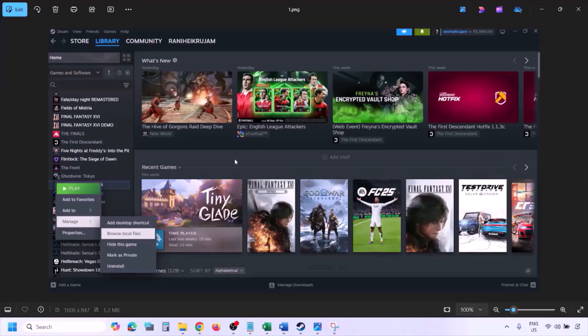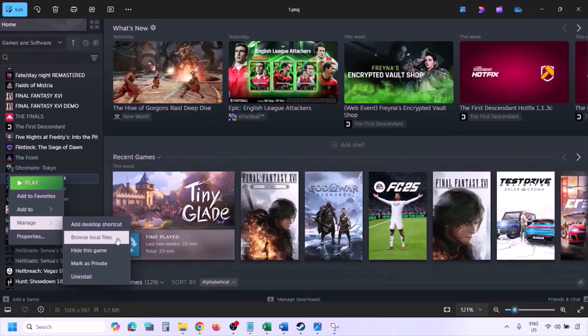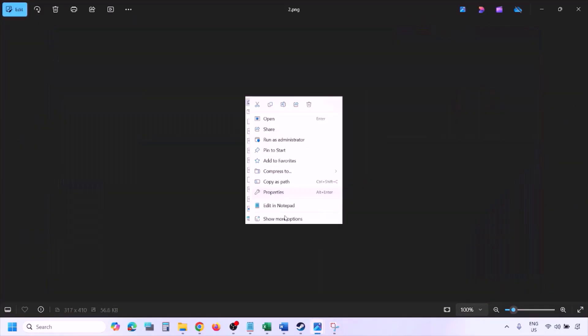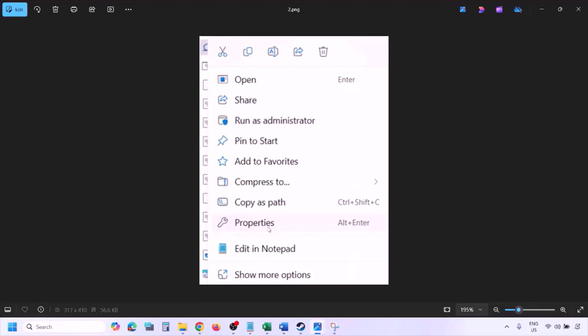To run the game as an administrator, go to Steam, go to Library, find the game in the list, right click on the game, select Manage, and then click on Browse Local Files. Once you click on Browse Local Files it will take you to the game installation folder. Right click on the game exe file and select Properties.